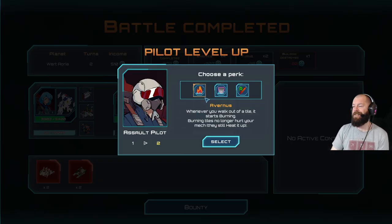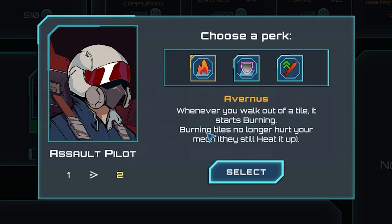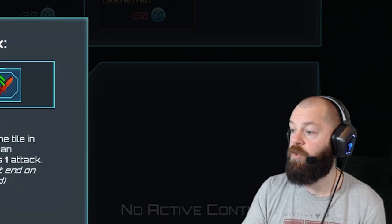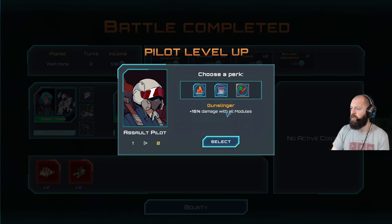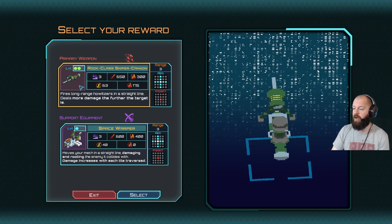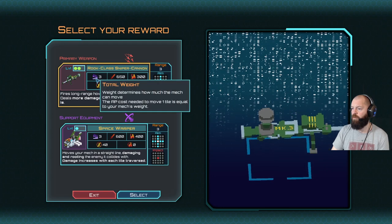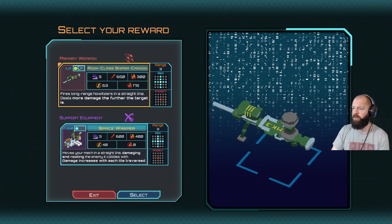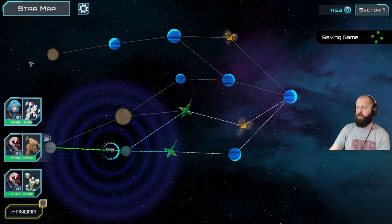One person leveled up - this is the next customization stage. Pilot level up, choose a perk. 'Avernus' - whenever you walk out of a tile it starts burning, but burning tiles no longer hurt your mech. 'Researcher' - if you end your turn at the same tile you started, gain an invulnerability shield that blocks one attack. That seems broken - invulnerability seems like a really powerful stat. I'm going to take the Researcher.